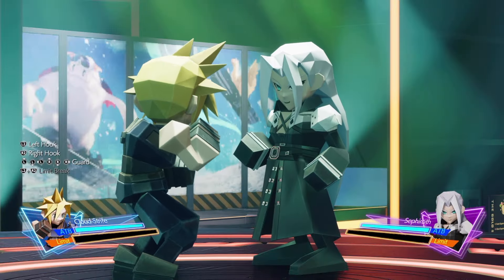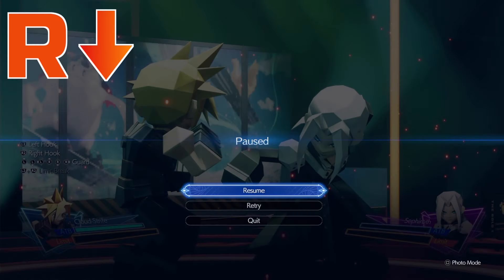This is his left uppercut, which you need to move the right stick down to dodge. His head is facing down, his left hand is cocked back high, and his right hand is low down.